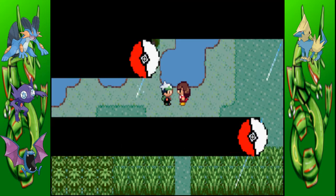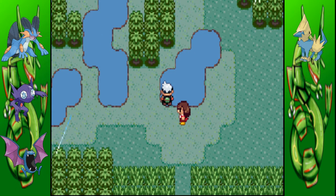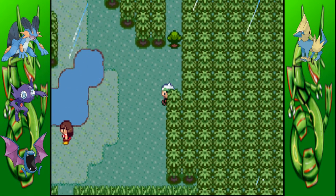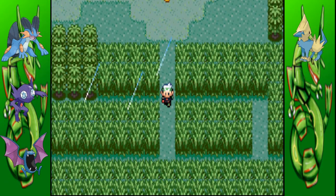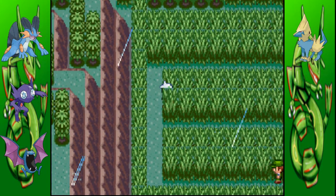I think this person has a Milotic — let's see if I'm right. Irony much? Yeah, that person has a Seviper, which was weird actually. Now that we've done that, we can continue. You can find a few Kecleons around here too, which is annoying because I like Kecleons, so I'm not going to catch one.